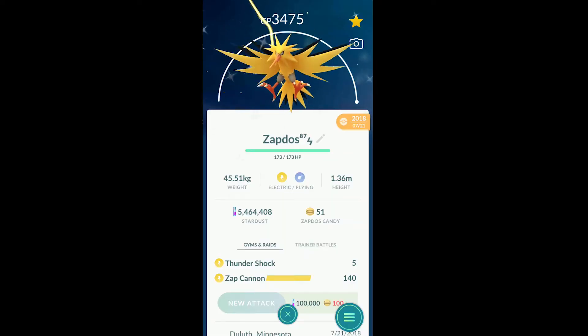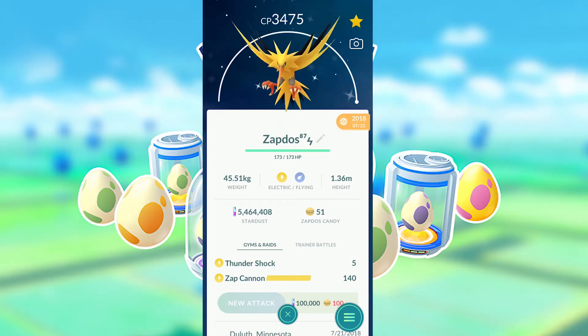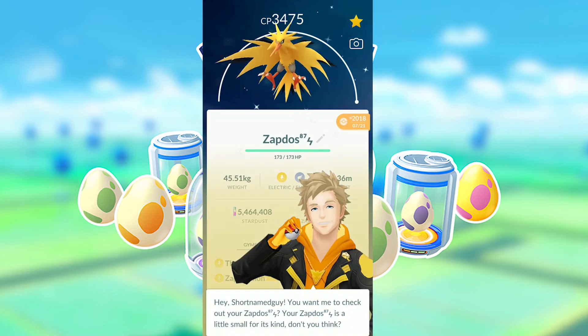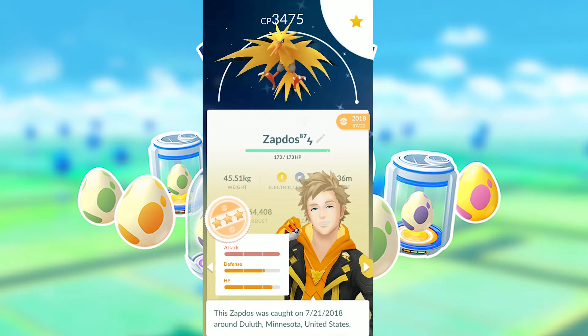Let's take a look at the new appraisal system in Pokemon Go first. On the screen you'll see my 87% shiny Zapdos. Let's see what the new appraisal system looks like when we hit appraise. My Zapdos's only perfect stat was its attack stat, and you can see that because it's a perfect stat it's a different color than the other stats. Any perfect stats will be a fully filled red bar.